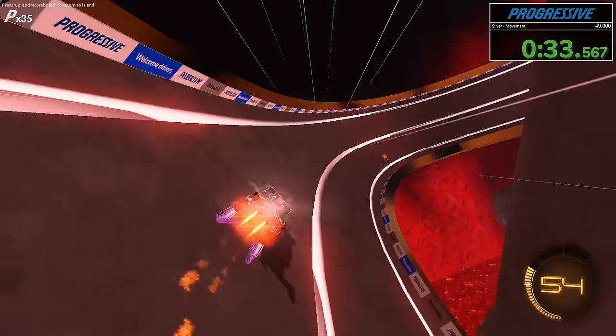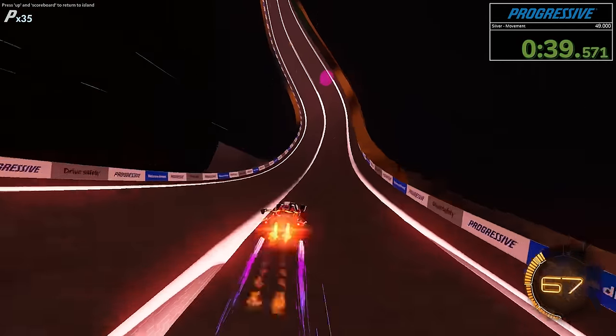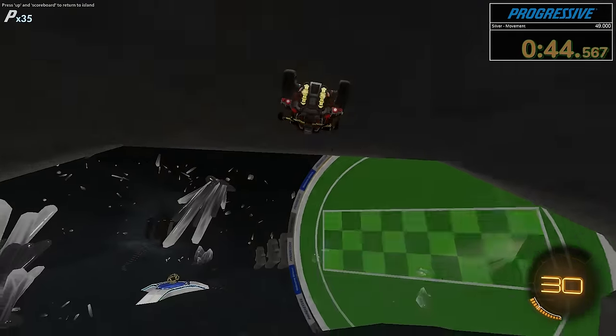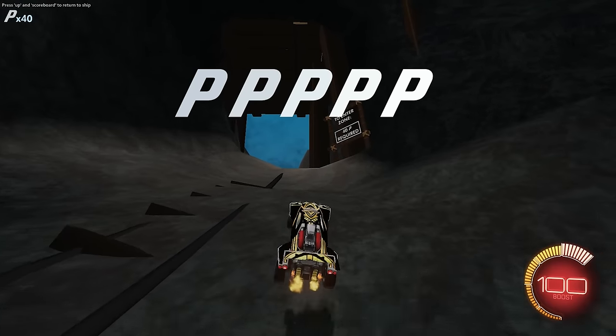I'm super happy with how this looks. We use this post-process effect in a couple other places I can't talk about yet. The transitions work really well too. A lot of this I'm seeing for the first time because we changed a lot of the effects. We've collected all five Ps and they're now lit white - that's a really nice change showing progression through the zone.